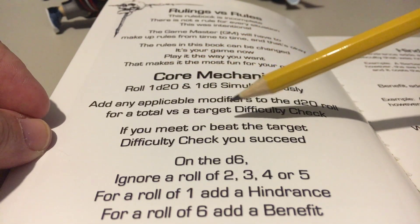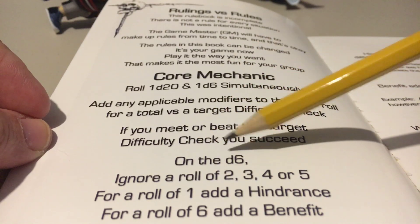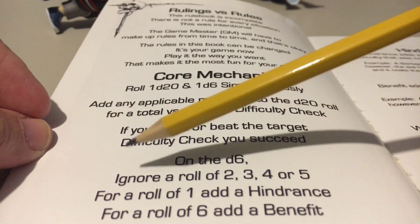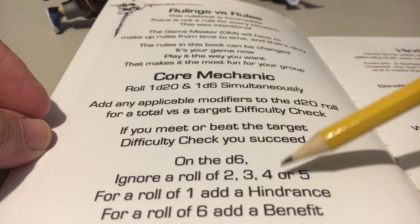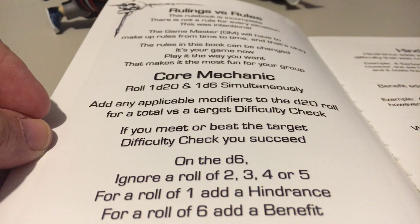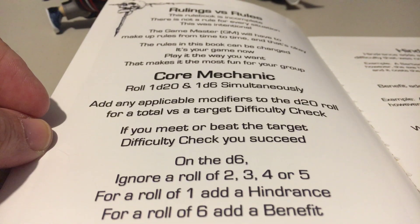If you meet or beat the target difficulty, you succeed. On the d6, you ignore any roll of 2, 3, 4, or 5. For a roll of 1, you add a hindrance; for a roll of 6, you add a benefit. A hindrance adds an additional challenge or difficulty that was not present before the attempt, and a benefit adds an additional convenience that was not present before the attempt.